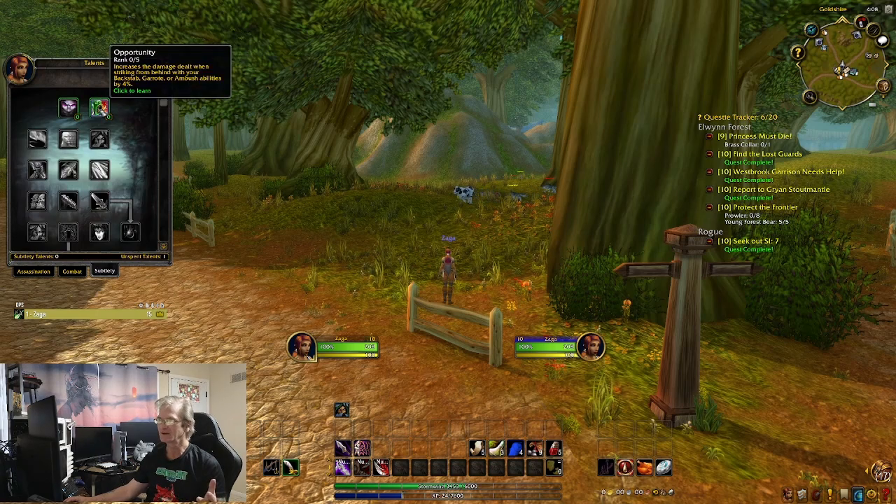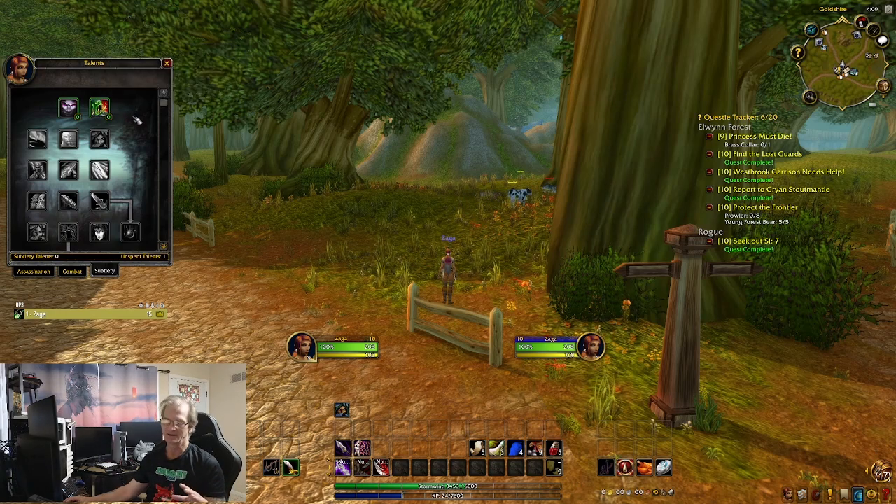You see things like 'damage dealt from striking behind with Backstab or Ambush abilities is four percent.' Then you look at Master Deception and think you don't really need that - but that's actually the first point you need for Burning Crusade, Classic, and Season of Discovery. You're only going to get so many talent points since Hardcore and SoD only go up to level 60.